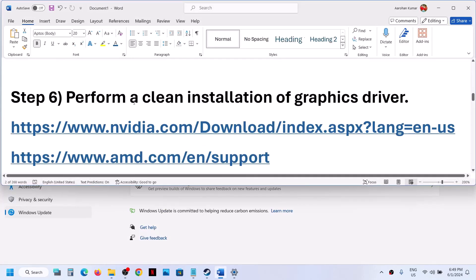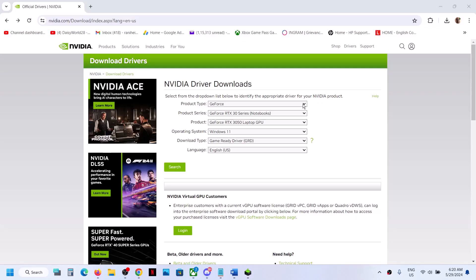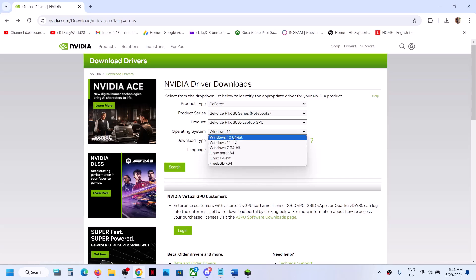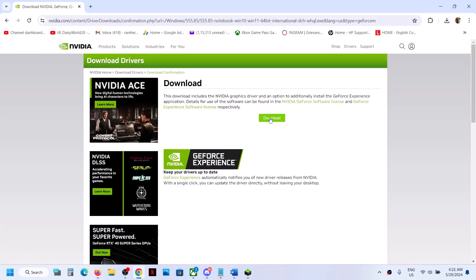The next step is to perform a clean installation of your graphics driver. If you have an Nvidia card, go to the Nvidia website; if you have an AMD card, go to the AMD website. Select the right product type, series, and graphics card model, and select your Windows version (Windows 10 or 11), then click Search and Download.